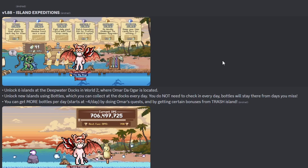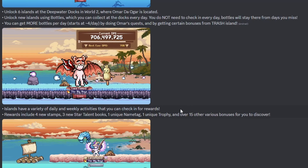You do not need to check in every day — bottles will stay there from days you miss, so that's nice. You can check it out once per week if you want. You can get more bottles per day, starting at four per day, by doing Omar's quest. You might get certain bonuses from trash island, so that's why you start with trash island.